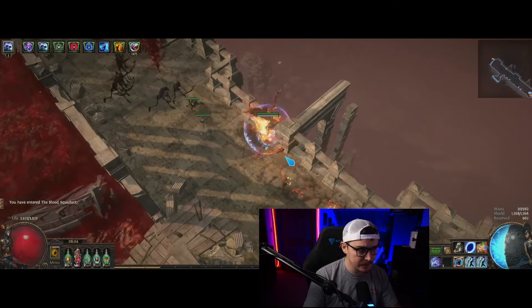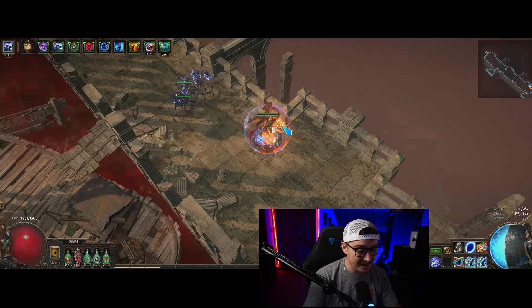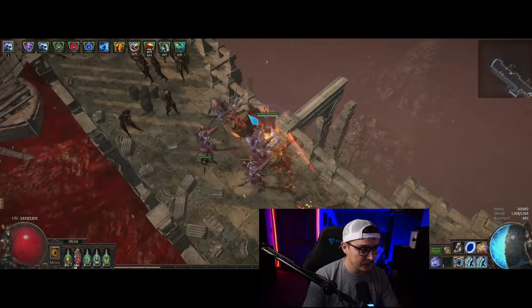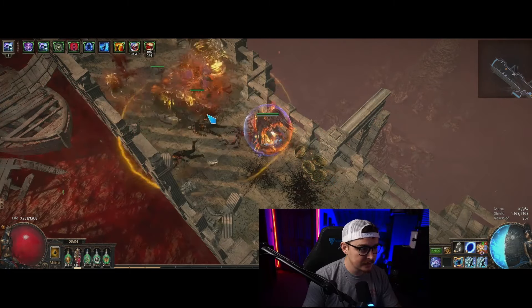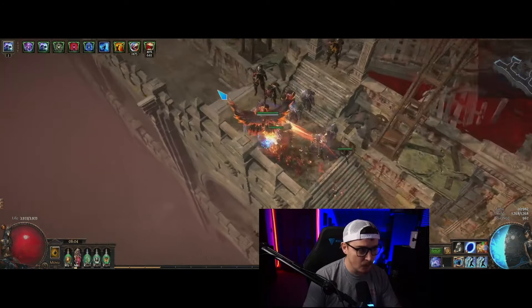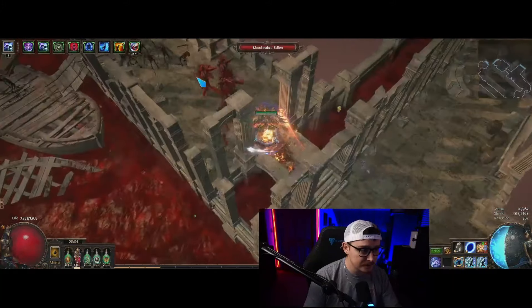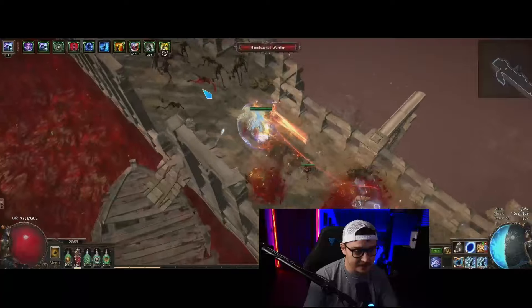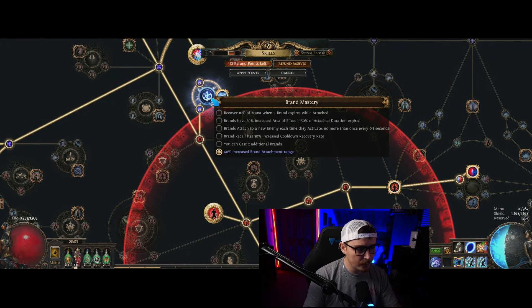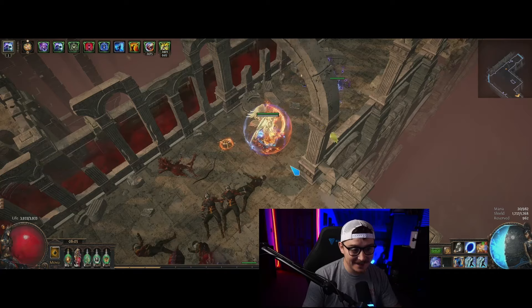Here's why I actually dislike the Armageddon Brand of Volatility skill. Number one: without range, your brands don't leap — as you can see, it didn't even leap from here, and I have investment into brand range. If you cast it closer to the enemy, it connects and then the meteor comes down, which is your source of damage — the brand doesn't do damage itself. The problem is there's so much delay while mapping; if you're a fast character, things are dying way behind you, potentially off screen, and the playstyle is not particularly fun. I have four points of investment into brand attachment range — 30% here and 40% from the mastery — and it still won't leap this far, so you basically have to cast it right on top of enemies anyway.